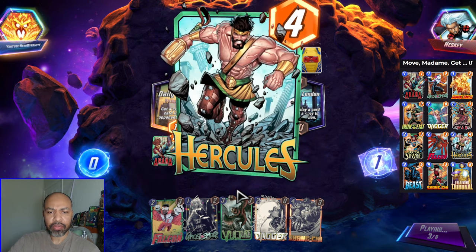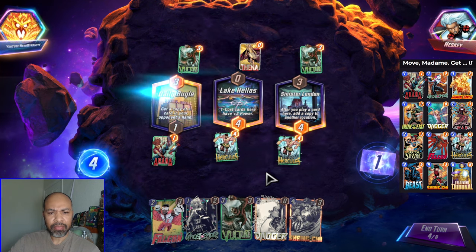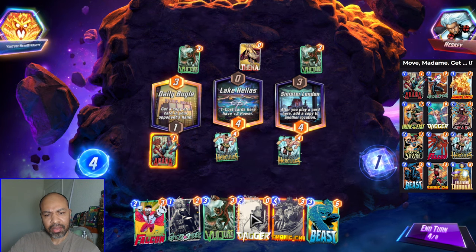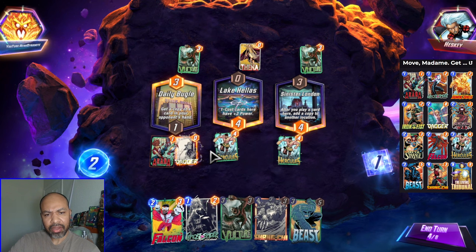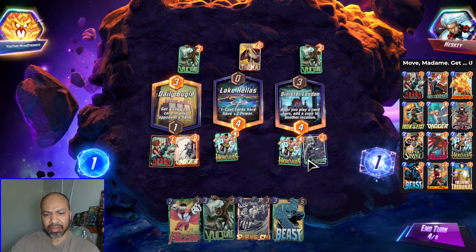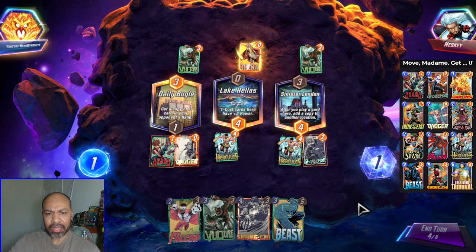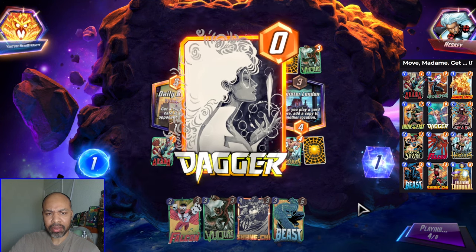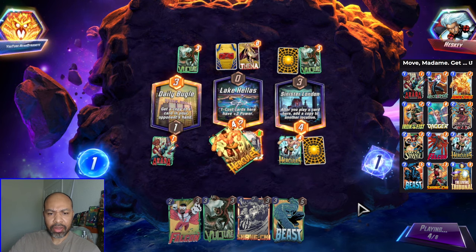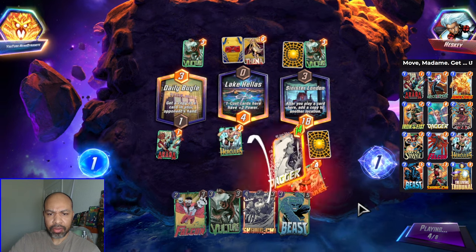I was thinking to go with Vulture, but maybe I go with Dagger instead. I do have priority. I could go Aranha into Dagger here, into Hercules, and then do another Ghost Spider. This is so risky, but I do have Falcon if I get jammed up with Ghost Spider. We are going to get a large Dagger. I do have Shang-Chi. So we have used both Hercules triggers.